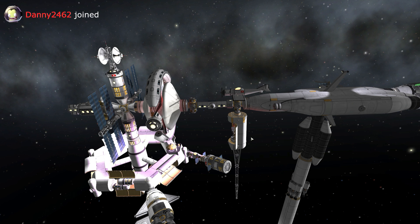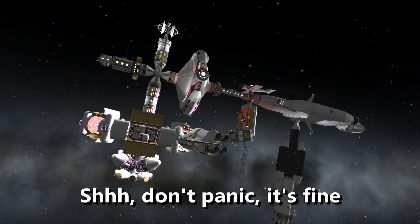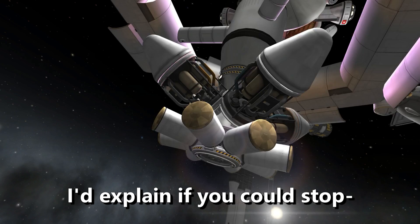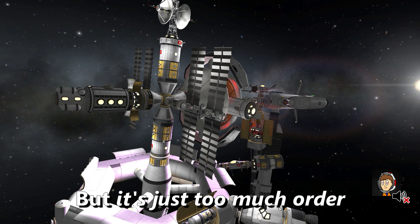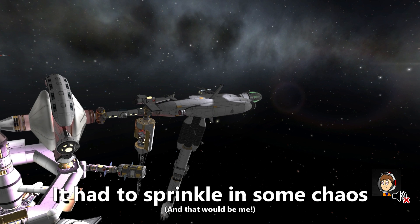Wait — can you guys hear that? What's that noise? Wait a second. No. Not you. Danny — no one invited you here, Danny. Leave us alone. We just wanted to make a space station. Who told you about this? Don't touch it. Who gave you the save file? Don't do this... That's nice. Thank you.